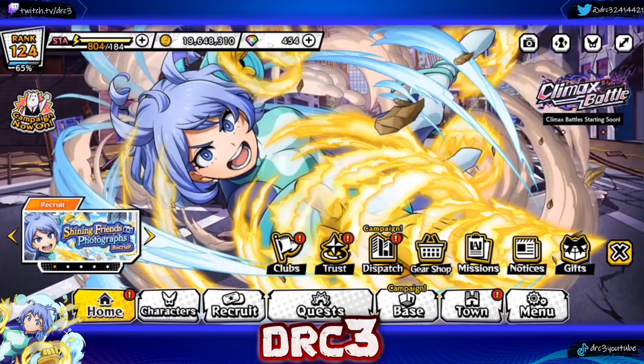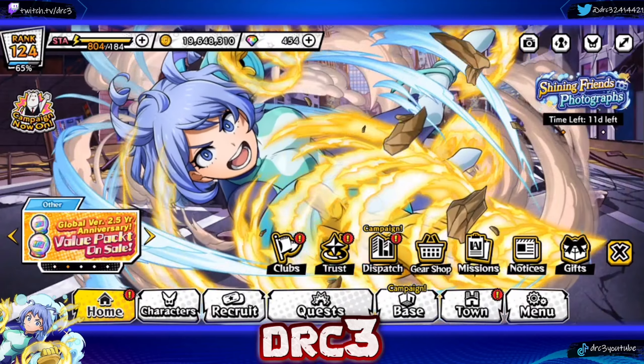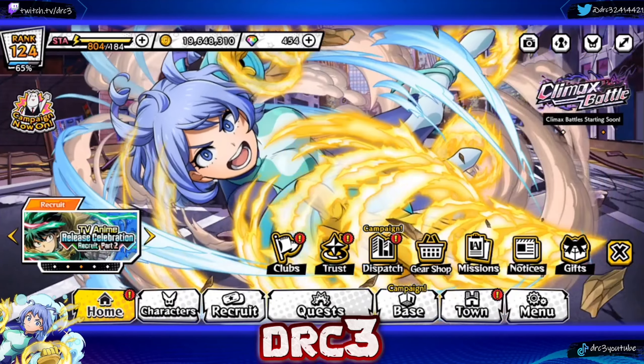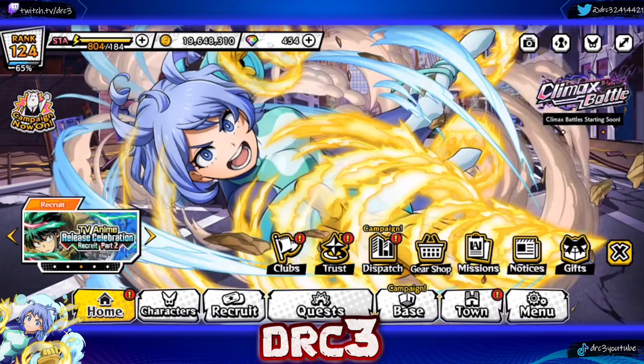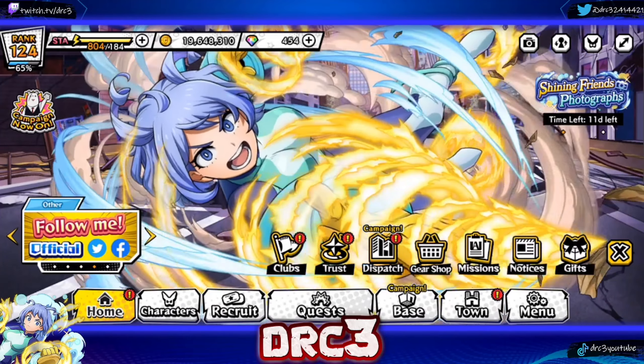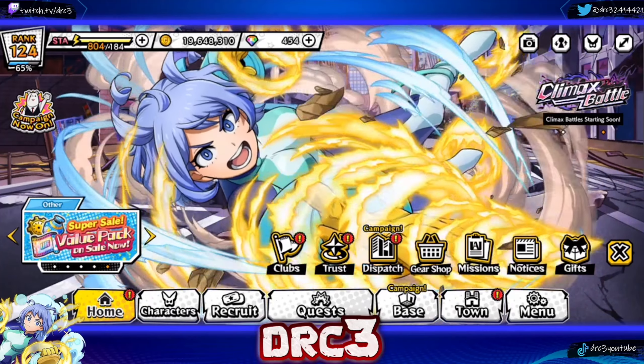It took me a little bit to get this Najire to where I wanted her to be in order to do a showcase. I thought about doing an early showcase at level 80 and she actually performed surprisingly well at level 80, but I was like, nah, if she can do this well at level 80 I gotta showcase what she can do at level 100 at board 13, and so that's what we're gonna do today.